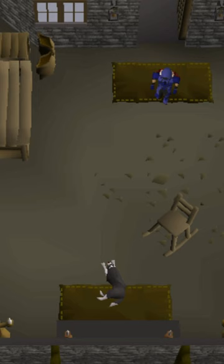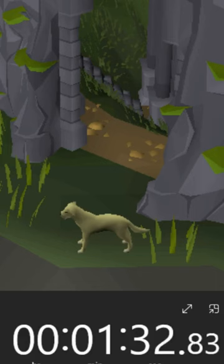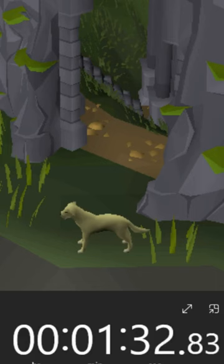First up, Rosie, and then an unnamed German Shepherd out in the yard. Finally, we headed to the Myths Guild to find the cute yellow lab and pet it to finish off the speedrun at 1 minute and 35 seconds. Can you do it faster?